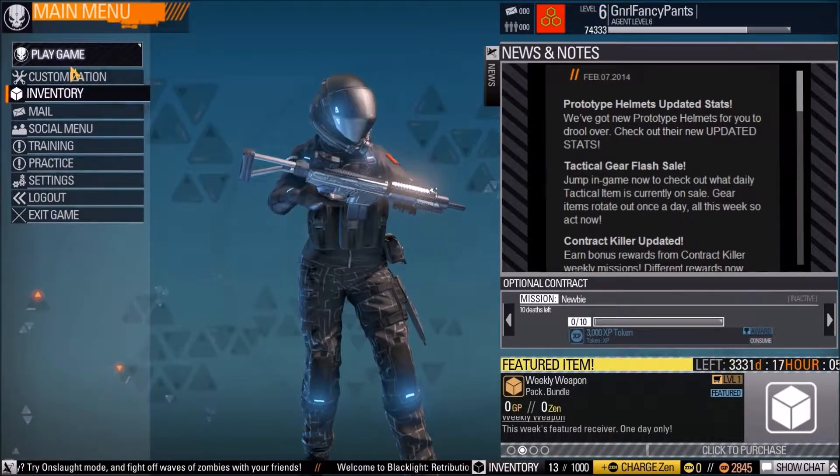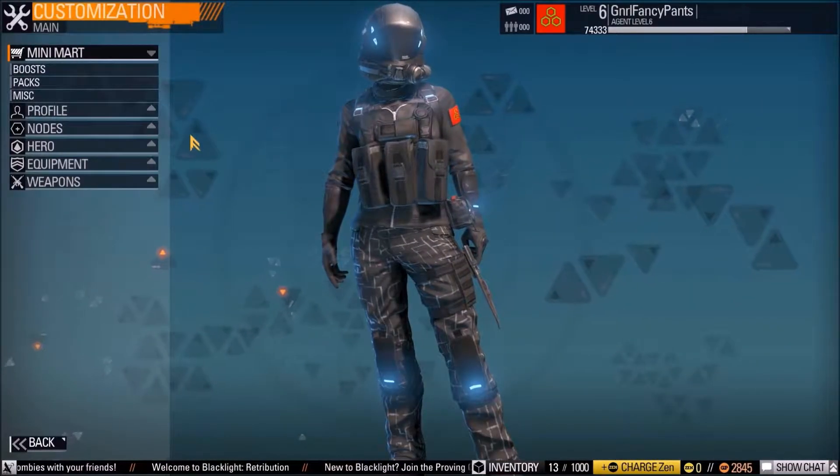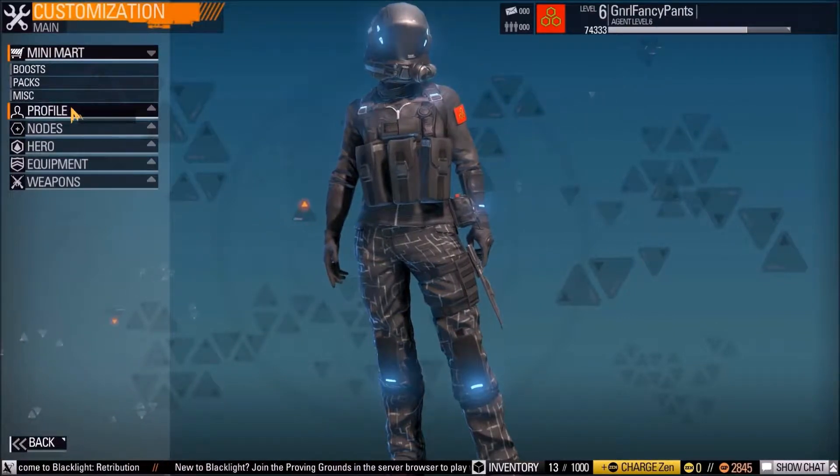There's not really a whole lot on the main screen to go over, so let's start in the customization because there's a lot to customize — it's pretty sweet actually. You have the cash shop which costs real money to buy stuff.